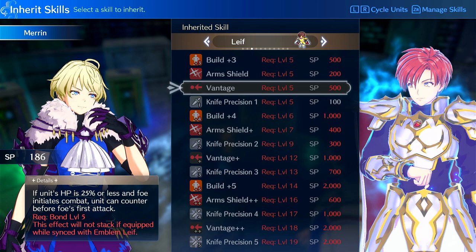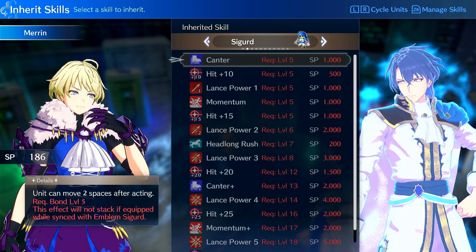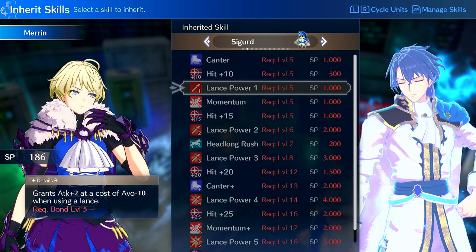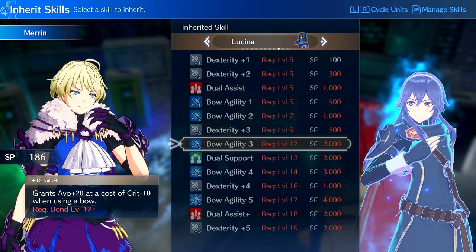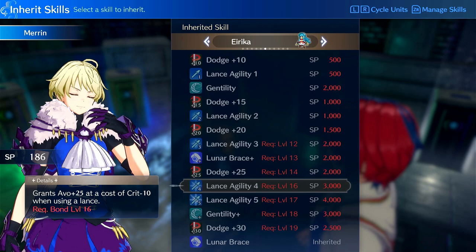Vantage could be used depending on if you're running some kind of Crit build, or if you can one-round on counterattack. Cantor is decent — I don't think she really needs it since she can usually tank a hit. So if she's on most of the classes she wants to be on, she generally doesn't need Cantor, but it's a solid option. I don't recommend getting anything in Celica or Byleth. You could run Draconic Hex from Corrin but I'd put it on a different unit. Dual Assist — she's not really going to be taking advantage of being a backup. Wrath could be interesting for Crit builds. Gentility I don't really recommend.